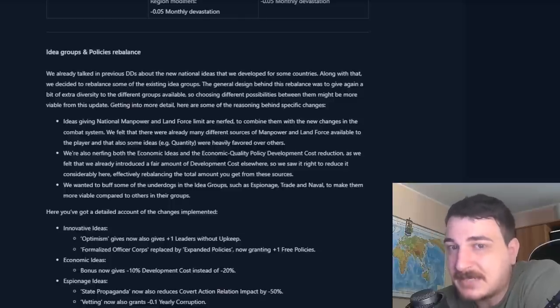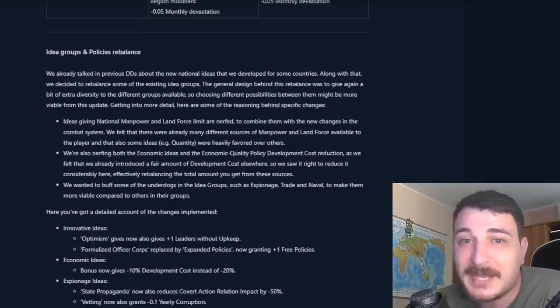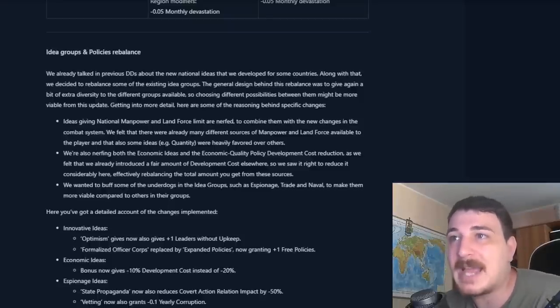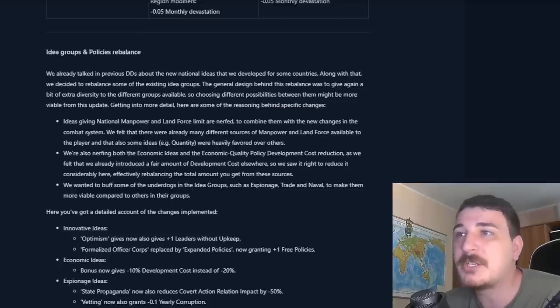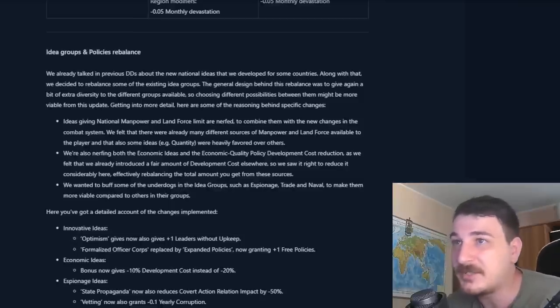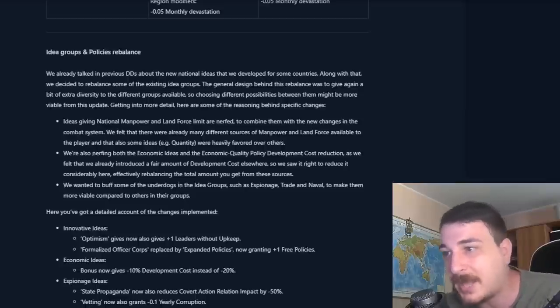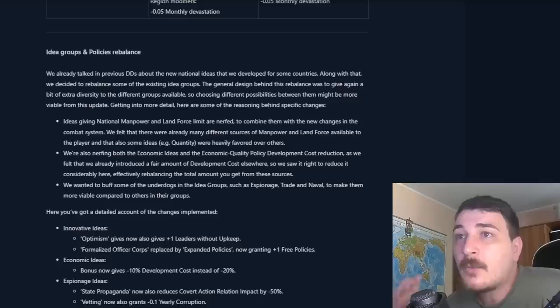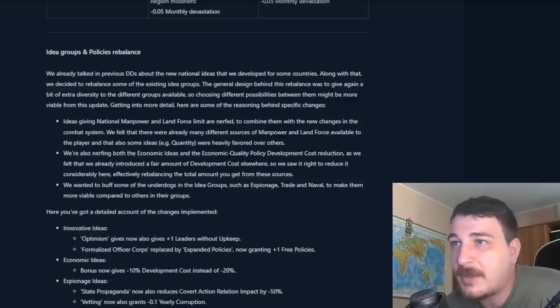Now we get into the juicy stuff — the ideas and policies rebalance — and these changes are going to affect the meta massively. They decided to change the meta because they're tired of the same old ideas getting picked all the time. Ideas giving national manpower and land force limit are nerfed, combined with the new changes in the combat system. Economic ideas and the economic-quality policy development cost are also being nerfed, while underdogs like espionage, trade, and naval are being buffed to make them more viable.